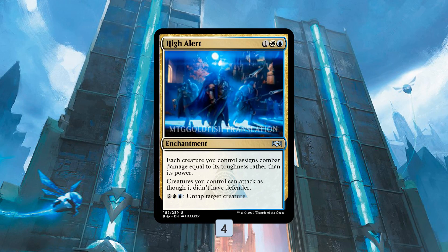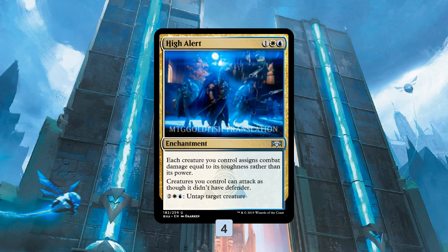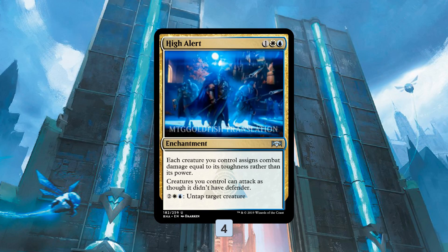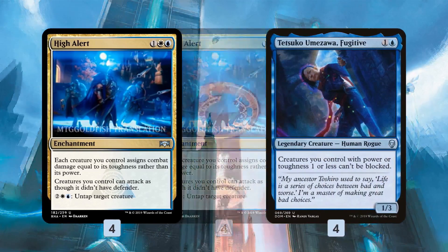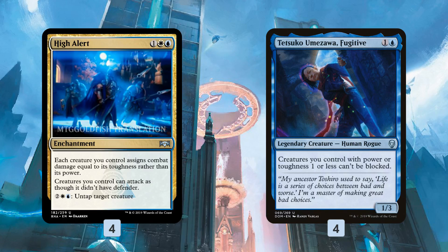That's what caught my eye with this deck: High Alert doesn't really need to be played with Defenders. You can play with Defenders, but it works with any creatures. So we can just play high-toughness non-Defender creatures and take advantage of High Alert that way. The sweetest card in this deck is Tetsuko Umezawa, Fugitive. Tetsuko makes it so creatures we control with power or toughness one or less can't be blocked, and our deck is full of creatures with really low power because we want to deal damage equal to toughness anyway — so Tetsuko just makes all our creatures unblockable, which is incredibly scary with High Alert.